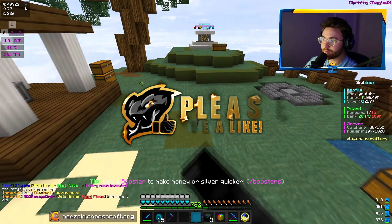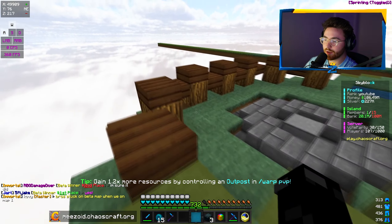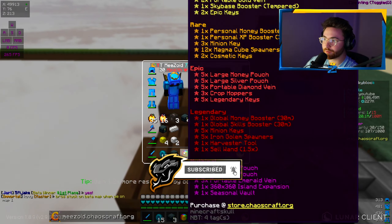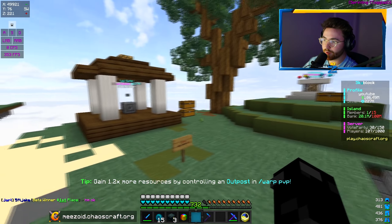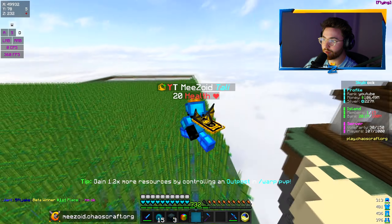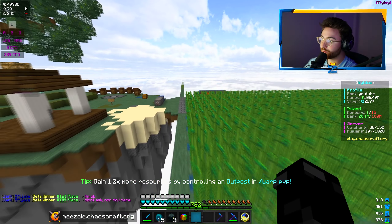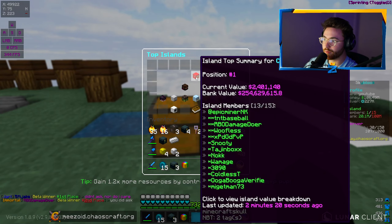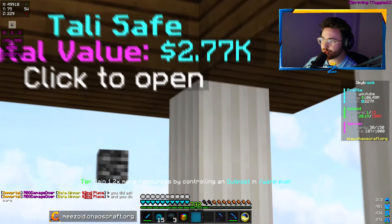It is the second episode of the Skyblock series. Today we're going to be starting off by opening up the monthly crates, like we did last video, as well as the summer vault. Last video we learned about the safe, the upgrades with the sky base, and we built a sugarcane farm and got the harvester tool. IS top is looking at about 2.4 million value, while we have 2.7 thousand.